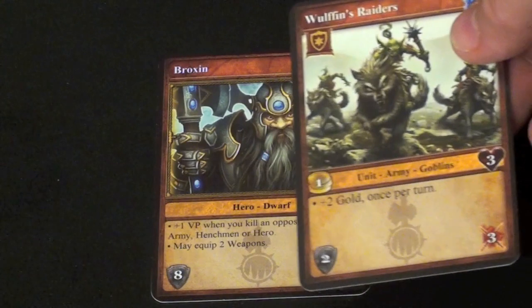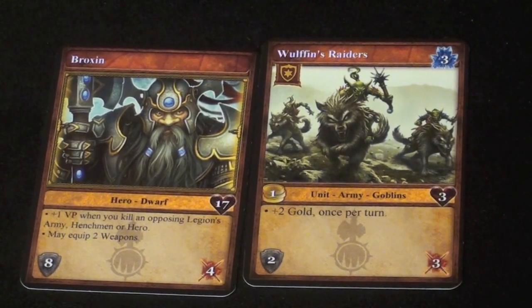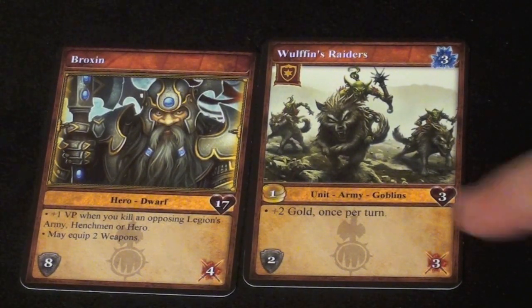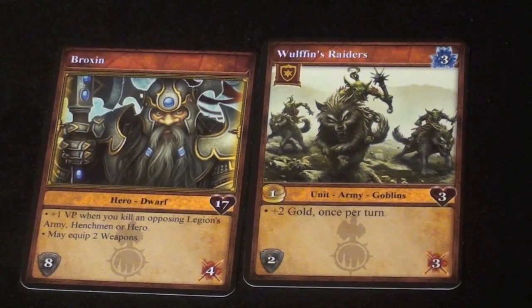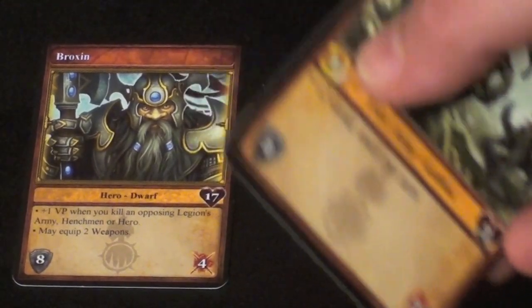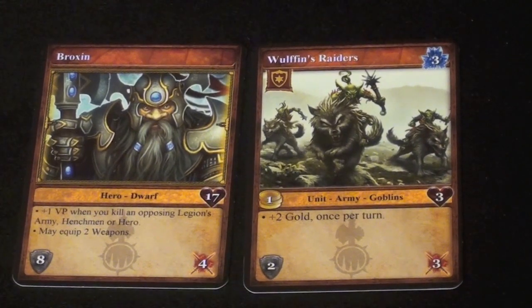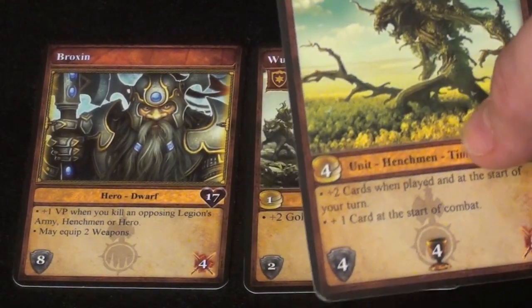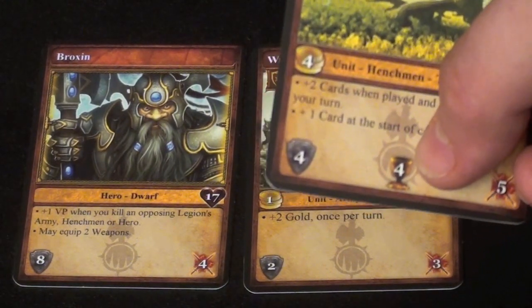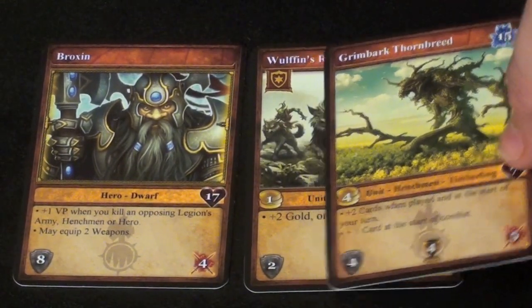One kind of card is units, which look very similar to your hero. On your turn — you have two actions per turn — one action is to place another unit into your army. This increases your overall total defense and attack so you can fight monsters or other players. Units have the same stats as your hero, plus a price to buy them and a money value if you use them as currency. Units also have special abilities. Some are army units you can put in your army in any quantity, but there are also henchmen, which are more powerful — you can only have one. Henchmen are worth victory points at the end of the game if they're in your deck.